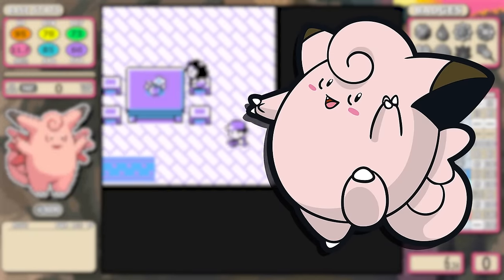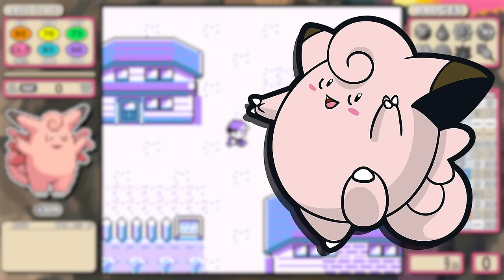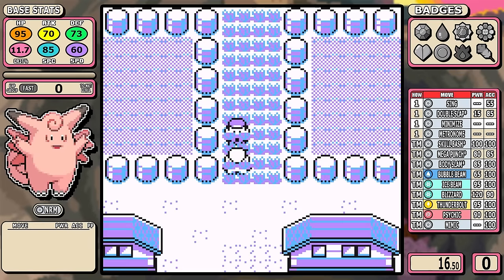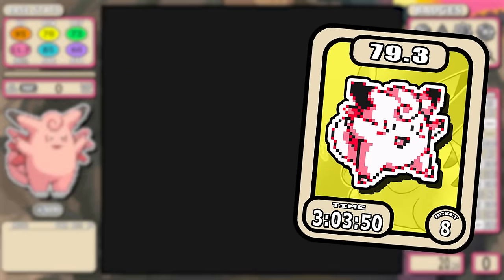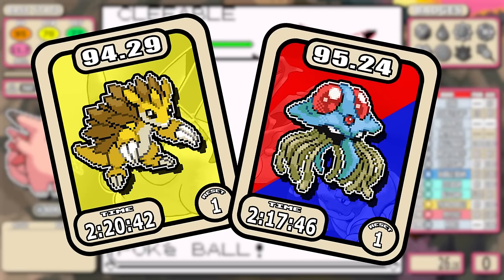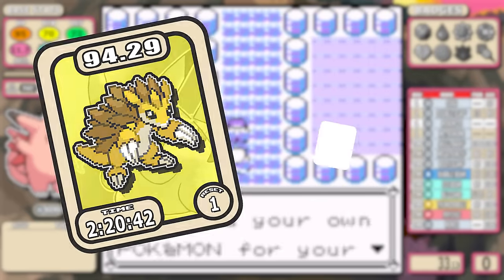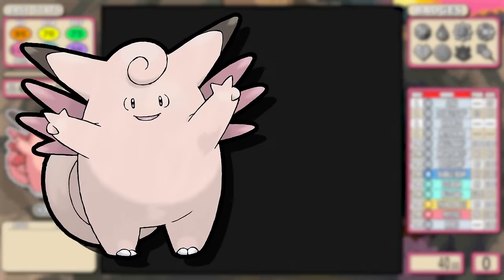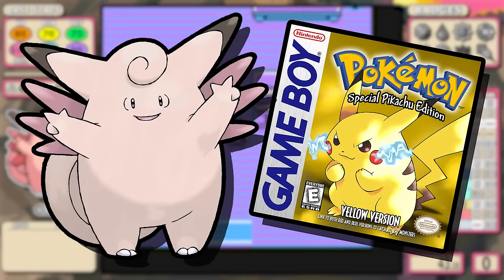Clefairy is another one of those pre-evolved Pokemon that did pretty well despite having several problems, overcoming a rough start and ending with a high C tier ranking. It would make you think that just like Sandslash and Tentacruel, the evolved form would cheer up the problems and give us another banger. So grab yourself a Sodapop because today it's time to see how Clefable does in a Pokemon Yellow Solo Challenge.